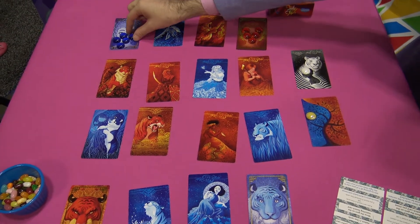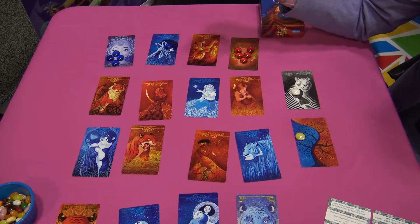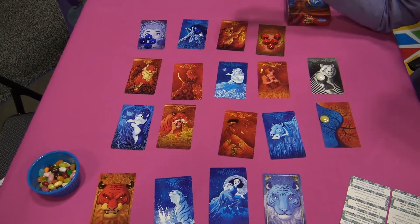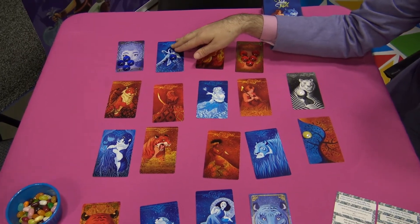On your turn, you do two things. First, you move one of your tiger cubs to an adjacent card, then you switch two cards. These cards you switch have to be in the same row or column. You can't switch the door cards — the four corner cards. It has to have a cub on at least one of them. It doesn't have to be your cub.